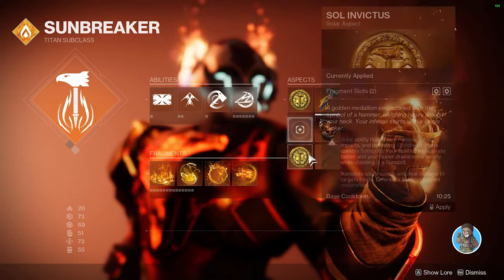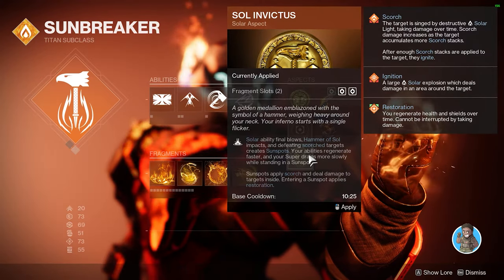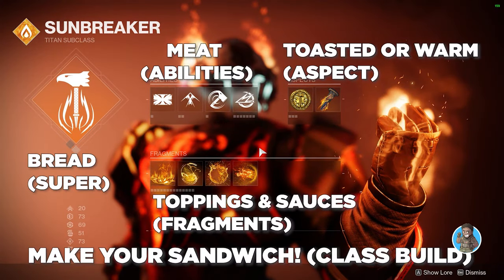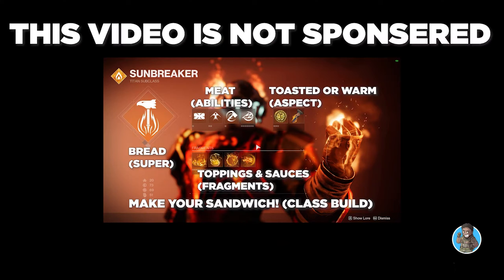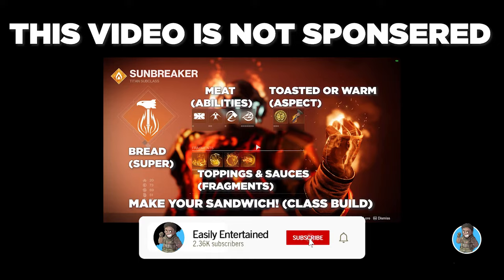So yeah, that's the rundown on the new class system, aspects, and fragments. Just think about building your Subway sandwich: bread, meat, toasted or warmed, ingredients, and sauces. This video is not sponsored by Subway, but if you subscribe you could help me get sponsors one day.